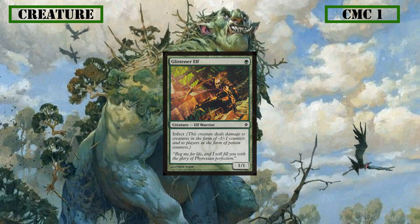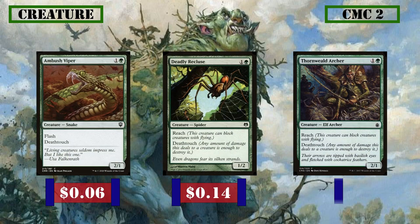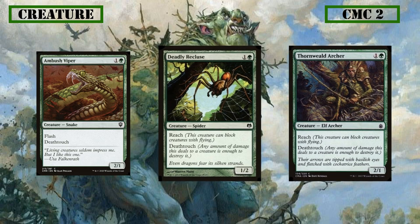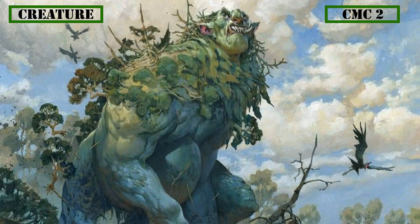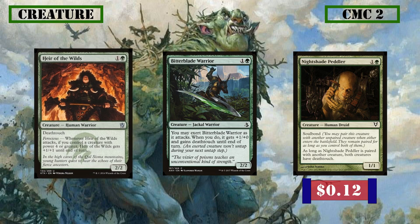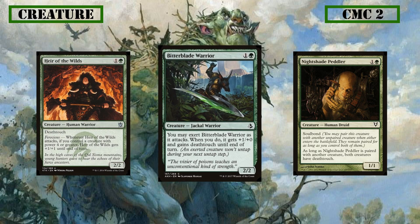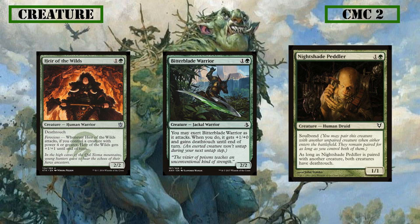Moving to our CMC 2 slot, we have Ambush Viper, Deadly Recluse, and Thorn-Wheeled Archer. Ambush Viper is a 2/1 with flash and deathtouch, allowing flexibility as a surprise blocker or for more deathtouch bodies on the board. Deadly Recluse and Thorn-Wheeled Archer are a 1/2 and 2/1 respectively with deathtouch and reach, letting us block flyers. Then we have Heir of the Wilds, Bitter Blade Warrior, and Nightshade Peddler. Heir of the Wilds is usually a 2/2 deathtoucher but can become a 3/3 thanks to Ferocious. Bitter Blade Warrior gains +1/+0 and deathtouch when attacking if you exert it. Nightshade Peddler is a 1/1 with soulbond, granting itself and another creature deathtouch, particularly good at granting infect creatures deathtouch or turning utility creatures into threats.